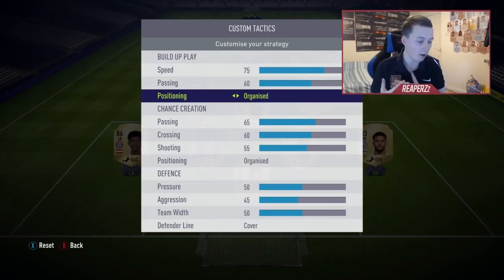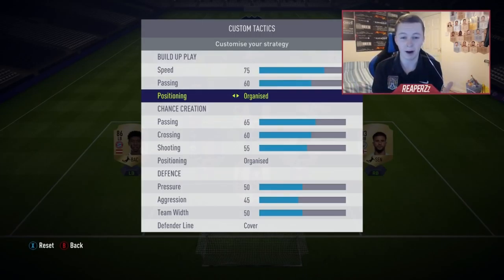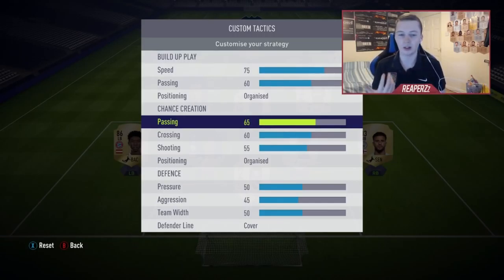I'm quite a fast player, so if you like fast build-up play, 75 speed is what you want. For passing, I pass the ball a lot, so I could put that to about 65–70. If you don't pass the ball a lot, turn it down to 50. These are mine but you should be able to build your own from them. Chance creation at 65 because I pass the ball a lot — I want my passes to be everywhere.